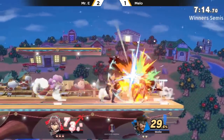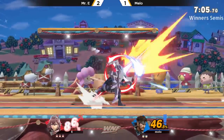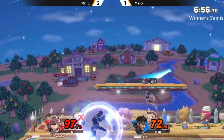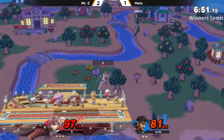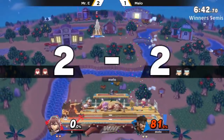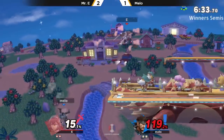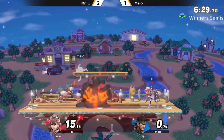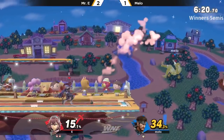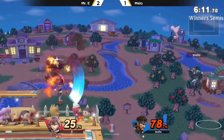Mr. E is recognizing the sword — it's really important to go off stage and utilize it up here as well. But sometimes opponents get into those teching situations, which makes it difficult. Great pressure on this platform — down throw into the up tilt. I don't know how he's getting these at 100%. By the ledge it seems like Mr. E is just a little too scared; he should be able to roll back and not get punished. Well, his options are limited. Melo is just taking a guess — up tilt. You can't roll back to the ledge because you don't have enough room, so you're either rolling back or staying in place. His options were cut down by basically a third. Melo capitalizing and making the right read.